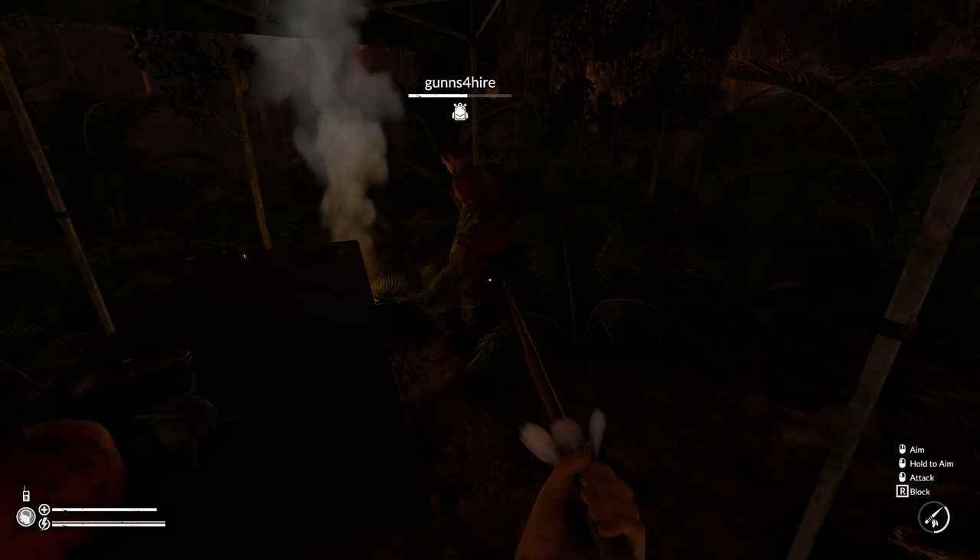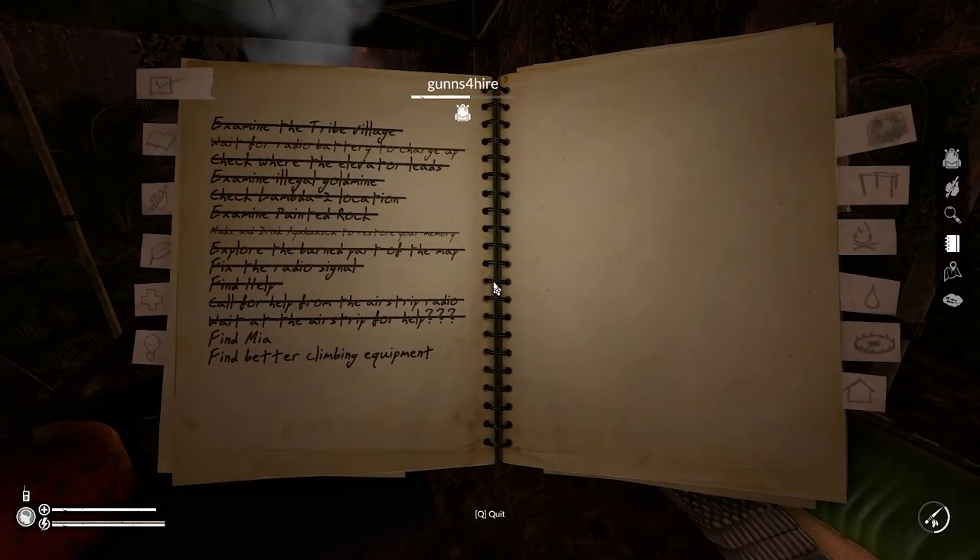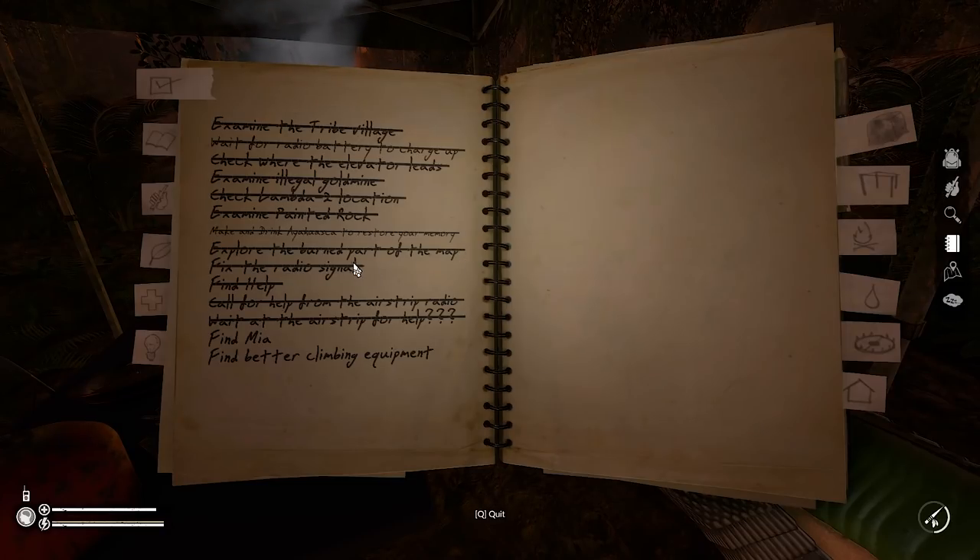Hey, welcome back to Green Hell's story mode in co-op. Bringing you up to speed on what we've done: examine the tribal village, wait for the radio battery to charge up, check where the elevator leads, examine the illegal gold mine, check the lambda 2 location, examine the painted rock, make and drink ayahuasca to restore your memory, explore the burned part of the map, fix the radio, find help. We finally got to find help - that wasn't until we got to the airport.